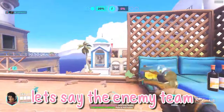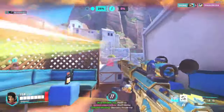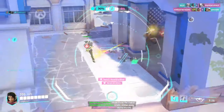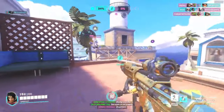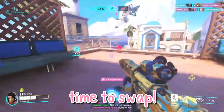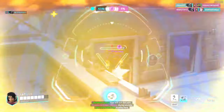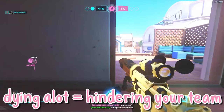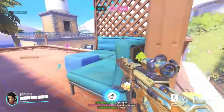Now, let's say the enemy team is full dive — they have D.Va, Genji, Tracer, Kiriko, and Lucio. At this point, there's little your teammates can do to keep you alive if you get dove on by 3 or 4 heroes. This is the time to swap. I know we all love playing Ana and she's an incredibly rewarding hero to play, but if you're continuously dying, you're only hindering your team. I would recommend swapping to a hero that has movement abilities so that you can keep up with the enemy dive comp.